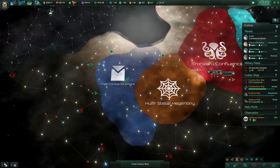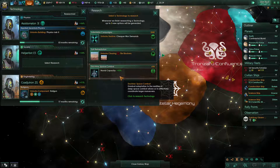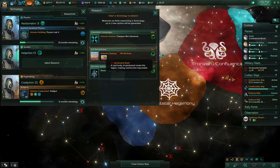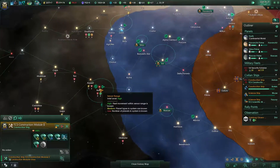Sirius might be our best bet, so let's build the nutrition paste factory. Technological acquisition successful again. We can only store 200 food. Empire leader capacity — research, war demands, naval capacity plus 10 percent — we are almost there.